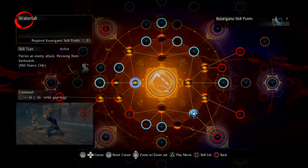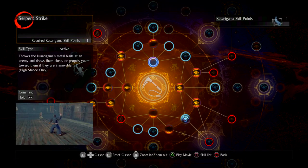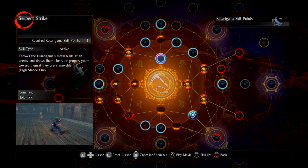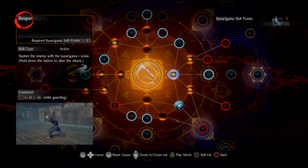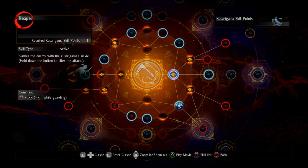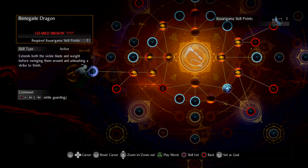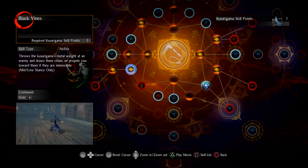For Kusarigama I picked up the abilities I need starting with Waterfall and Serpent Strike to reach Deliverance, a handy ability at the end of a combo. Serpent Strike lets you pull enemies toward you from High Stance. Reaper is the first universal ability usable in High, Mid, and Low stances, so I keep it slotted until I can unlock Renegade Dragon — one of my favorite abilities, available in all stances — once I clear the required mission.